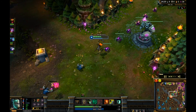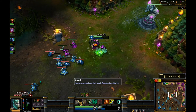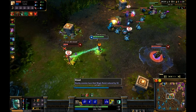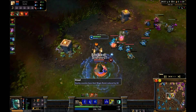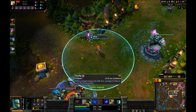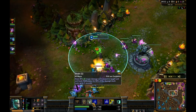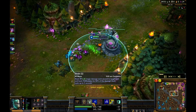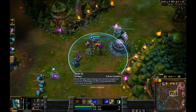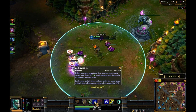His passive: nearby enemies have their magic resist reduced, basically giving you and everyone around you 10 spell pen, which is really nice - and it goes up as you level up. His Q is a fear, similar to a stun but instant. His drain deals damage to an enemy and heals you for a percentage of the damage dealt - up to 80% at rank 5 from 60% at rank 1.